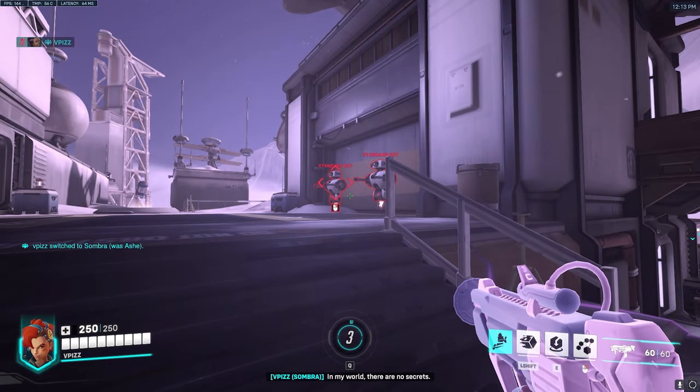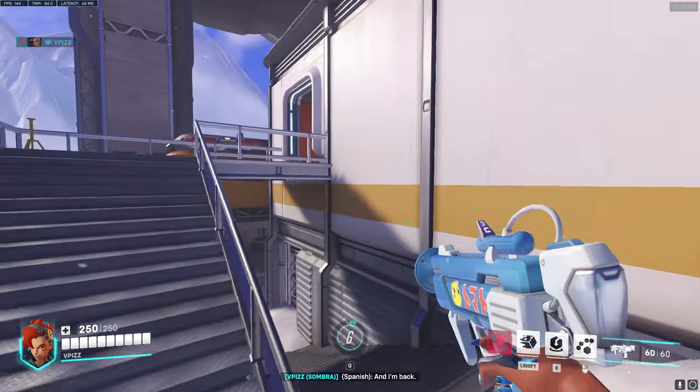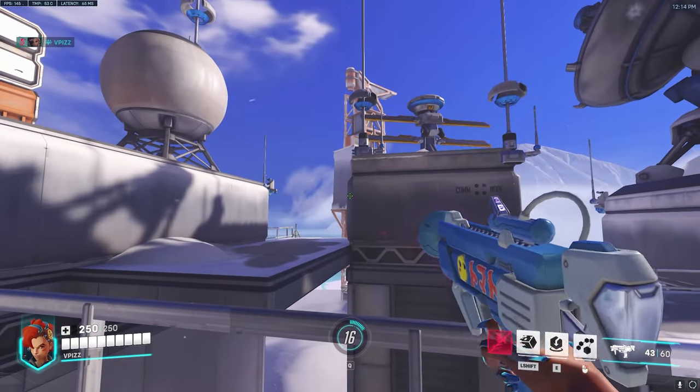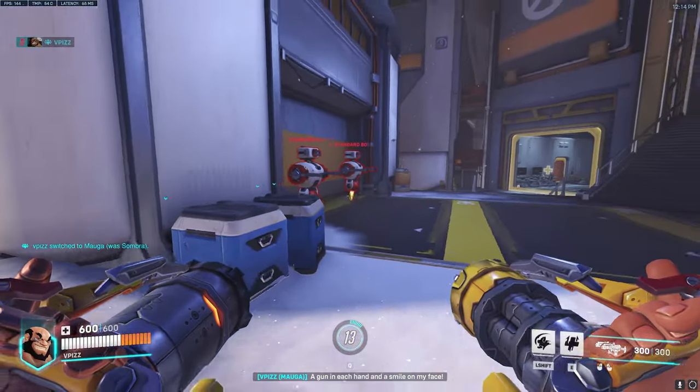I'm not gonna lie, I really don't like Sombra, but the detail on her head where it has Ed's symbol is pretty cool. I think the gun's pretty unique with how Ed likes to play with gadgets — that's pretty cool I guess. It kind of looks like a water gun to be honest, but it's not like the worst thing ever.